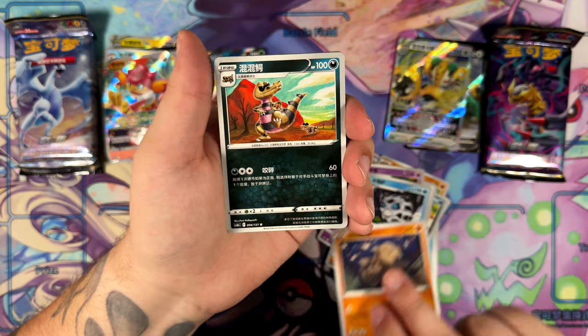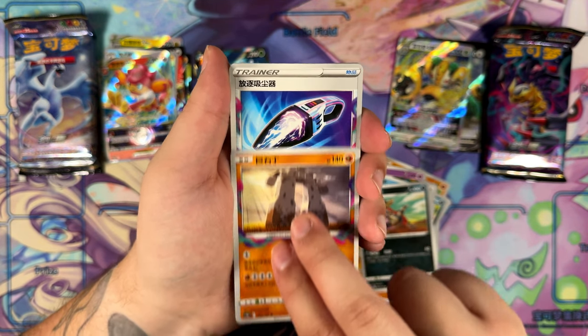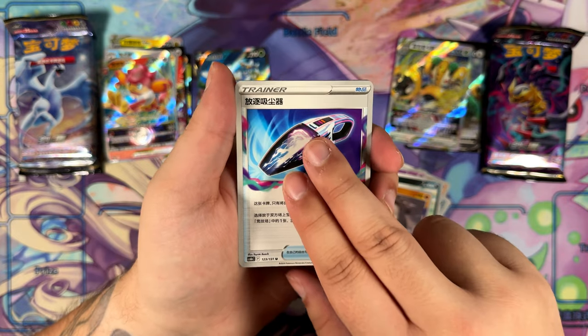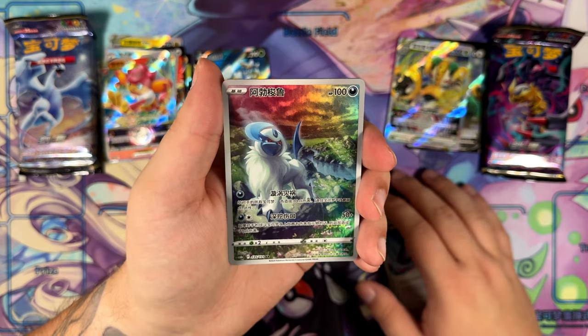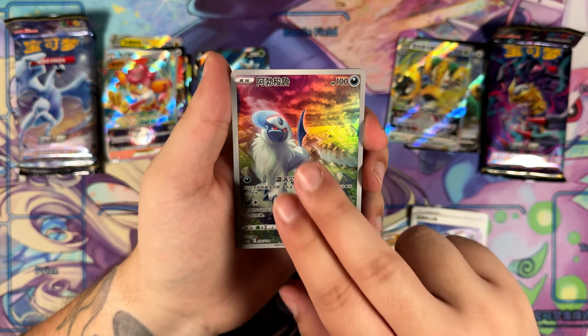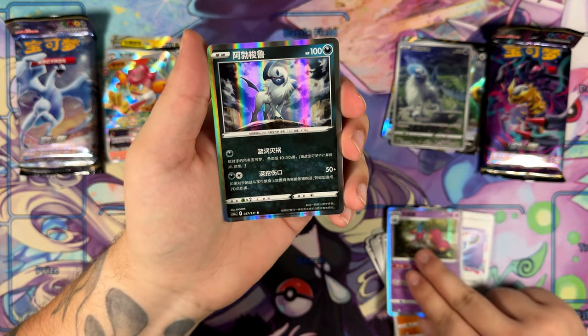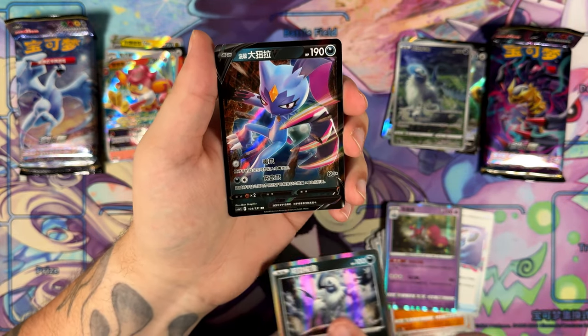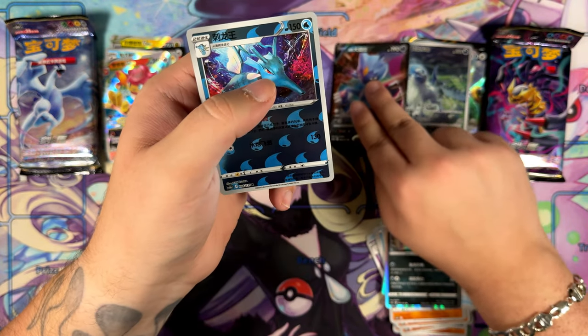Glalie — I also really like Glalie. Kind of weird. I do like some Pokémon that might be considered weird; I really like Octillery as well, don't know why. Oh, Absol Art Rare! Absol — that's a really cool one as well. Like Absol. And another Absol. Double rare Sneasler. And a Kingdra at the end.